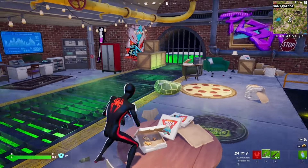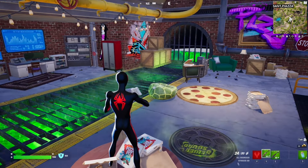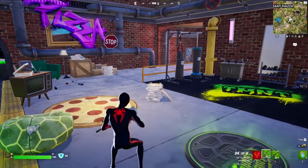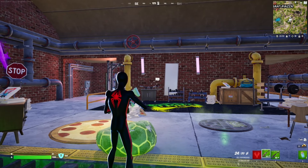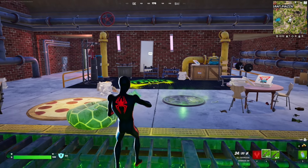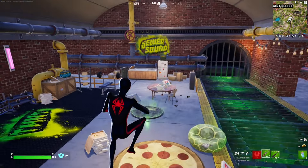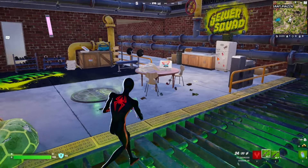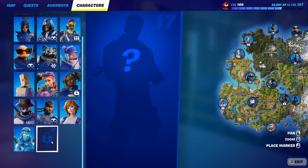If you're looking for Splinter, he's not enabled yet — he will be enabled in two days exactly. That is when we're going to get a lot of content: the Ninja Turtles, Ninja Turtle supply drops, TMNT mythics, quests, and a mini pass which will have a Shredder skin, Shredder back bling, a glider, and a lot of cool stuff.